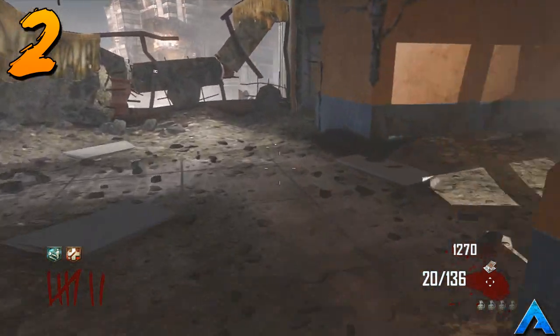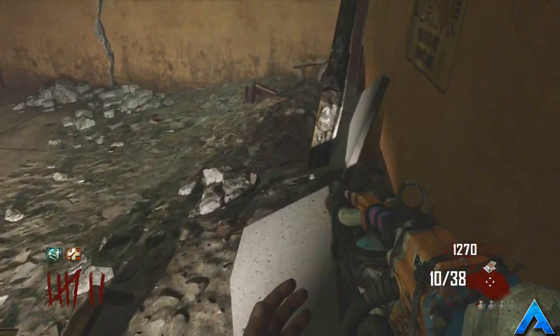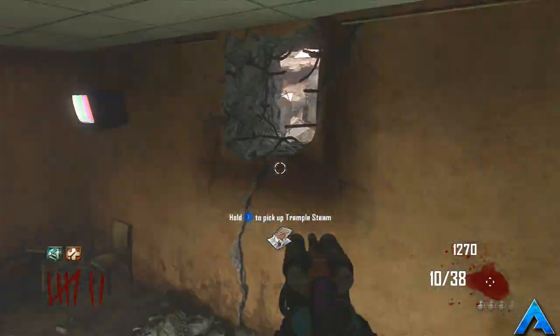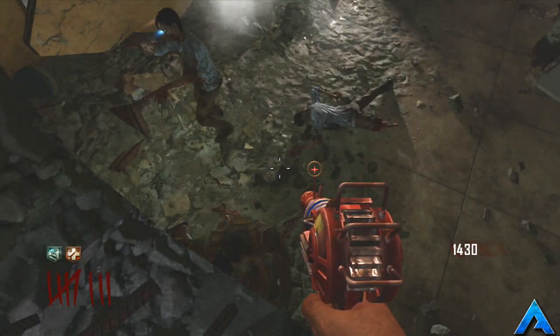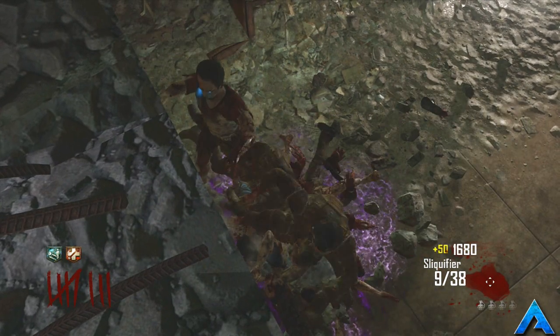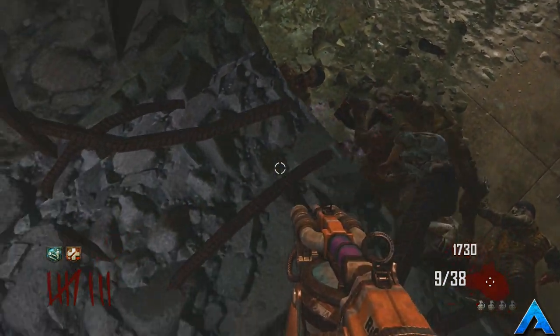For our number 2 spot we have the Die Rise Wall Glitch. This glitch was found by me a very long time ago with a few friends — we were just playing around. What you're going to need is a Trample Steam placed exactly where I have it. Equip whatever weapons and perks you need, hop onto the Trample Steam and it'll launch you into the wall — make sure you crouch while you do this. No zombies can get you and you can get power ups too. The only downside is that the jumping jack minion things can spawn through the hole and try to take you out.